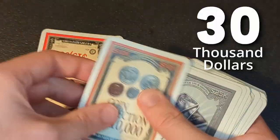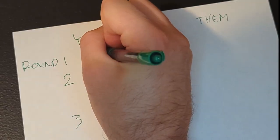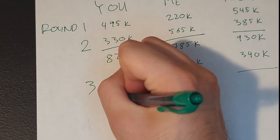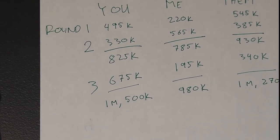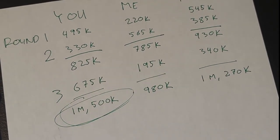Then count the total value of the assets in your stack to get your score. Shuffle and reset, and keep playing rounds until someone has earned more than a million dollars — usually three or four rounds depending on how many players you have. Whoever has the most money wins.